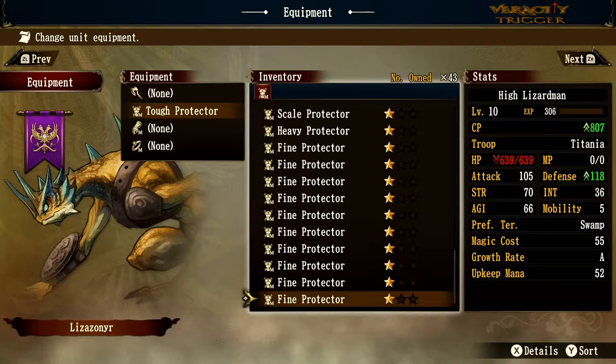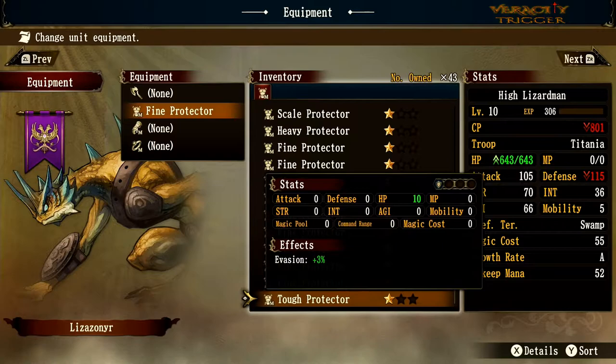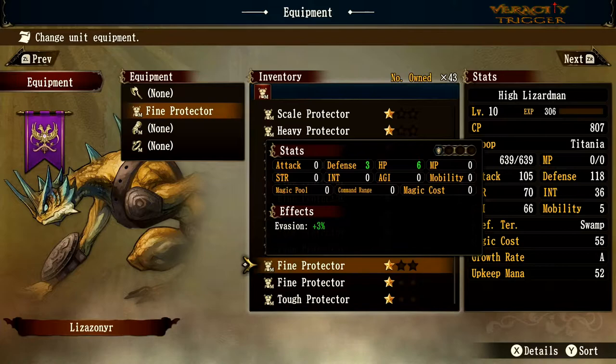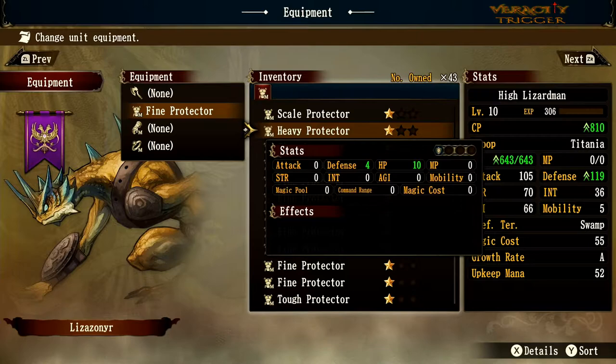Tough gear is the basic gear you get at the beginning. Moving up to fine gear gives 3 defense, 6 HP, and evasion. We're going to look at the right side of the screen as things change when we move up to new pieces — that'll make the video a little easier to follow.